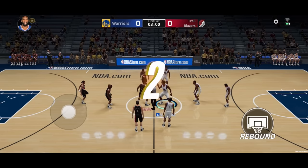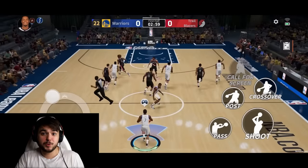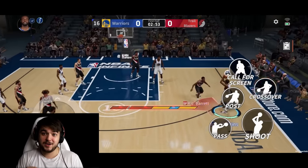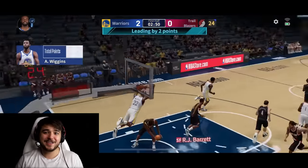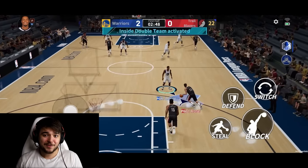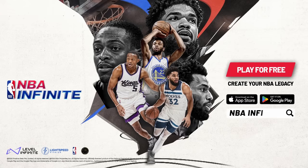You can snag legendary players and really amp up your team. I'm also hooked on the controls — they're super smooth and super easy. You can pass the ball, shoot your shots, go and score, and it's completed with top-notch commentary that pulls you right into the game. So click that link in the description and let's see who can pull together the best ultimate team. Download NBA Infinite for free from the App Store and Google Play Store.